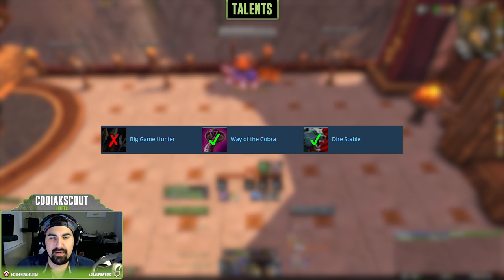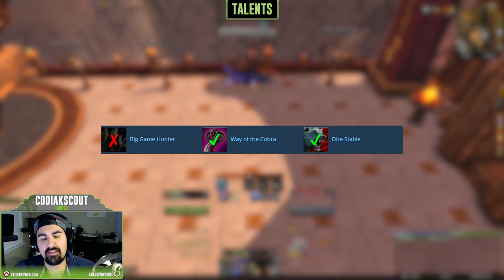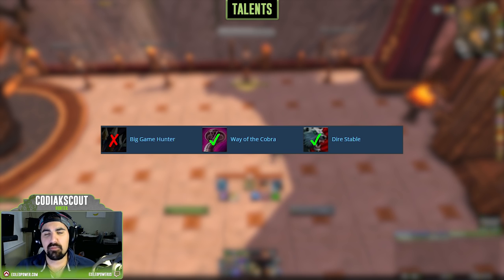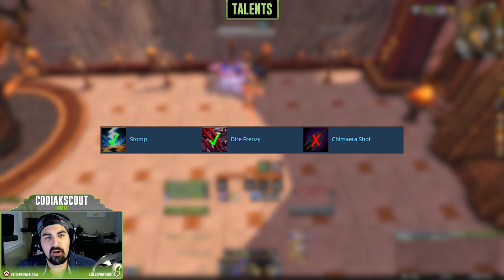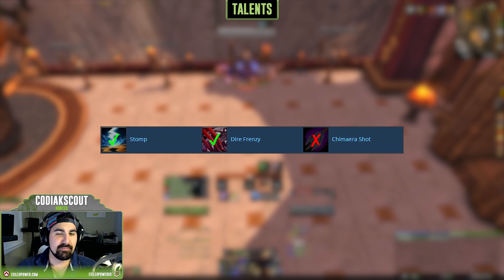Now let's talk about talents for the Beast Mastery Hunter. At level 15 we've got Way of the Cobra, Dire Stable, and Big Game Hunter. The only two worth focusing on are Way of the Cobra and Dire Stable, since Big Game Hunter lags behind significantly. Way of the Cobra is a great single target talent if you're not using Multi-Shot consistently. Dire Stable is a great choice for multi-target fights because it gives more focus, allowing you to cast more Multi-Shots and Beast Cleaves.